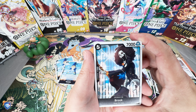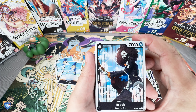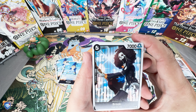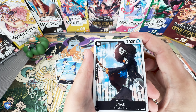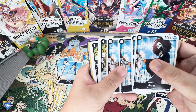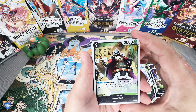Next up is Brook — five costs, 7000 power, 1K counter, vanilla card. Looks like Brook is jamming out in a cell right now — caught by some villagers thinking he's some kind of evil demon, but he's just there vibing out and playing his guitar. Looks like we are receiving a play set of that also.